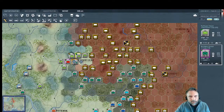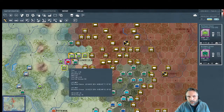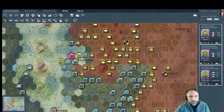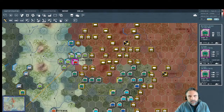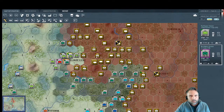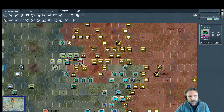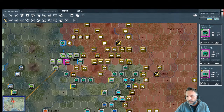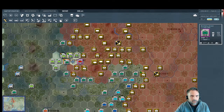We do have one Ninth Army unit that can still move forward to provide defense. It's sitting in Velikiye Luki right now — we don't want to leave that open. But to get there the Soviets would have to cross a river, go through a swamp, then another hex. We can move this unit forward. We'll leave one in town and advance the other — that gets us our every-other-hex rule, and we can do a hasty attack.